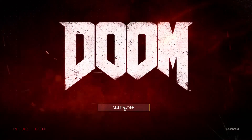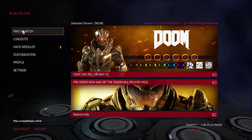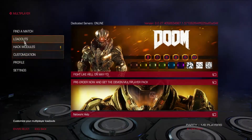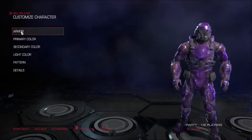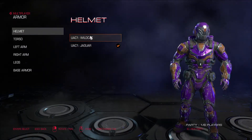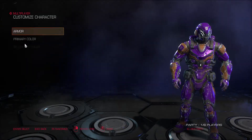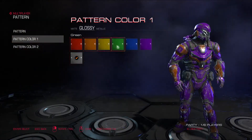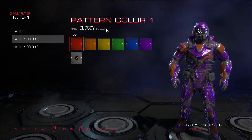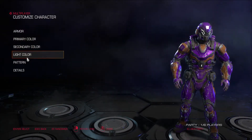Here we go, starting multiplayer. I have already played one round just to get used to the controls. There is some customization you can do where you can change your armor and helmet — a couple of options so it's not really a noticeable difference. The cool thing is you can do some different patterns; there's only a couple different ones with different colors. There's not any matte or metallic right now but there's glossy and a few different patterns you can use.